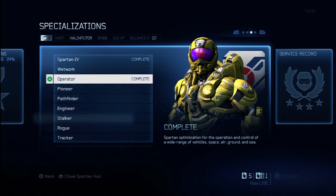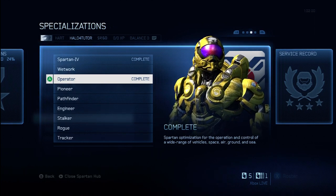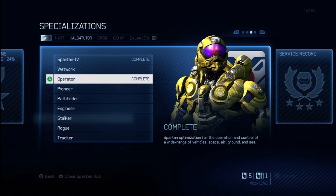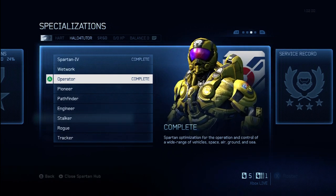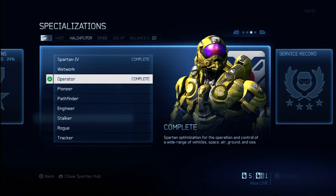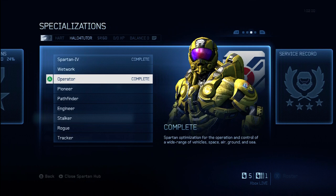However, like I said earlier, you really only have the choice between Wetwork or Operator when it comes to your first couple specializations. So take a look at the armor — see if that's something that's interesting. If you want to go for that Magnum skin or the Wheelman modification, that's what you're going to unlock through the Operator specialization. Make sure that you check out the other specialization videos so that if you have access to all eight specializations, you can pick from anyone on the list. Watch the videos and decide which one is right for you.